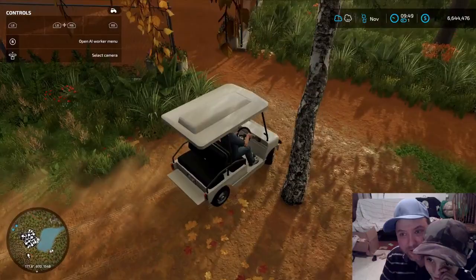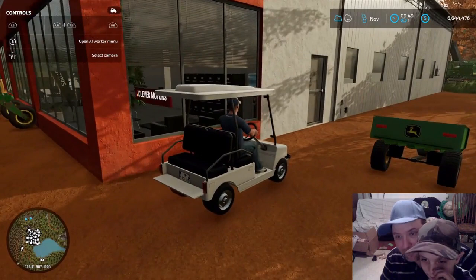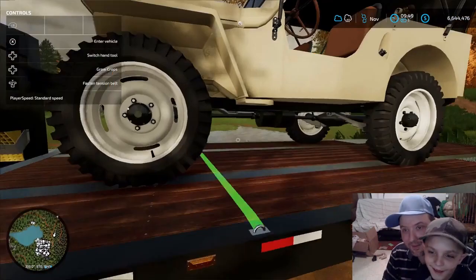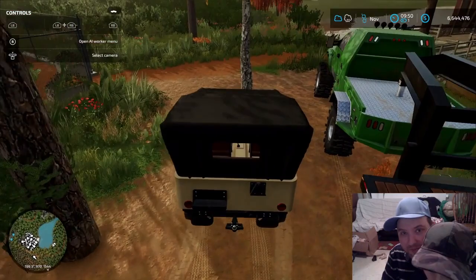All right, we got this. Where should we park it? Right here good enough? Right next to that baby trailer. Let's park it next to this baby trailer. All right, we're back for the second one. We're going to try to get our Jeep down. All right, we got the Jeep down. So now we've got all of our stuff back.